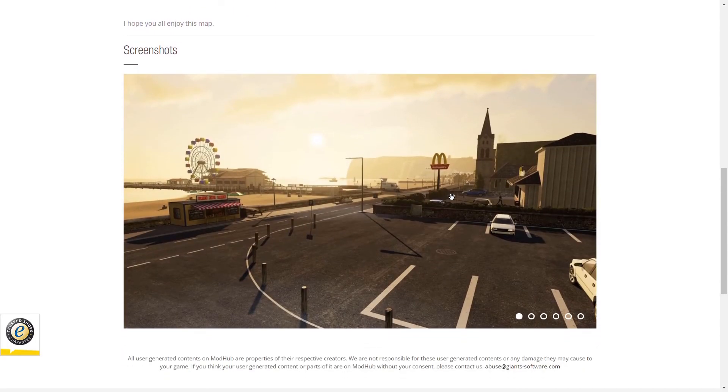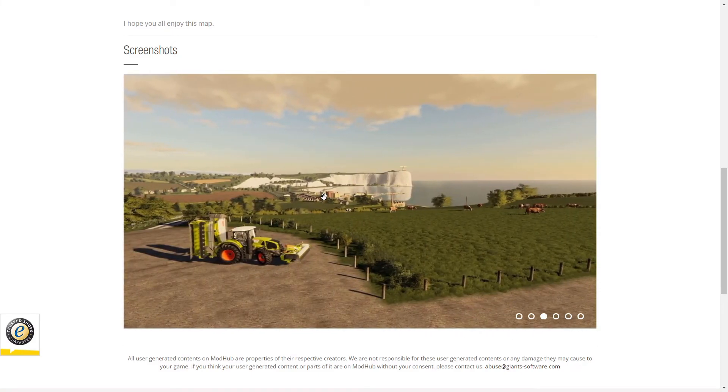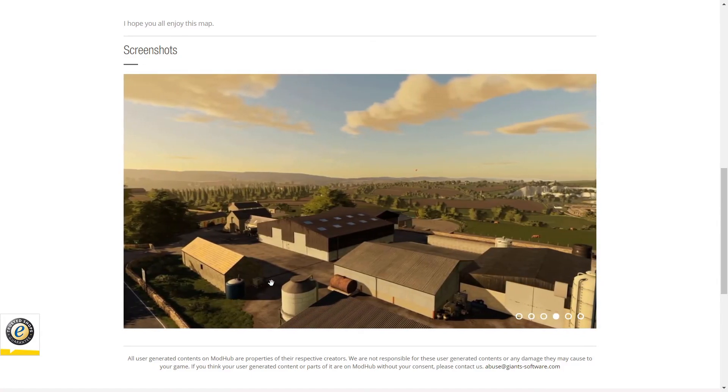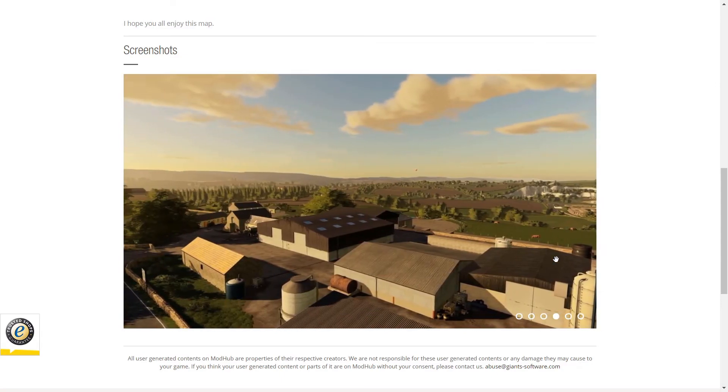We can take a look at all the pictures here on ModHub. I see a McDonald's over there, a nice Ferris wheel. Here's the map - we'll look at it in game. And here's a nice picture with a Platinum DLC tractor right there - the Class. I guess that's the bay that we saw on the map. And here's the farmyard - that looks very beautiful, I can't wait.